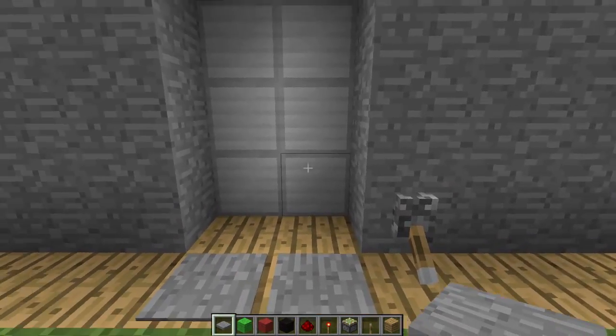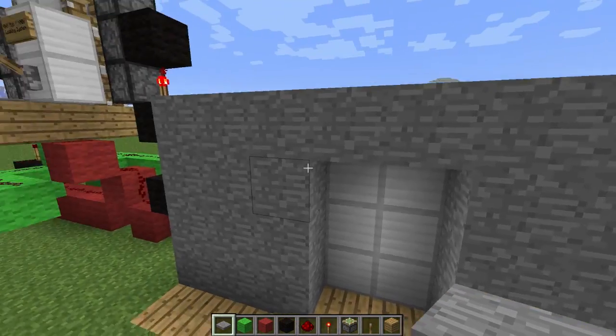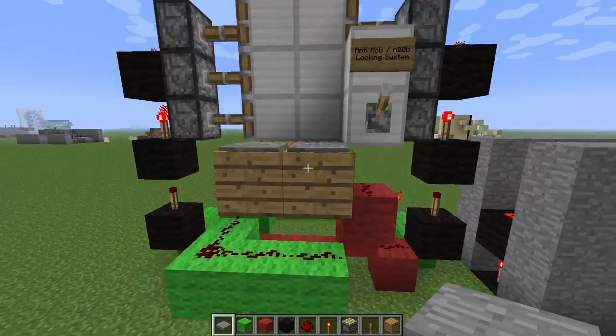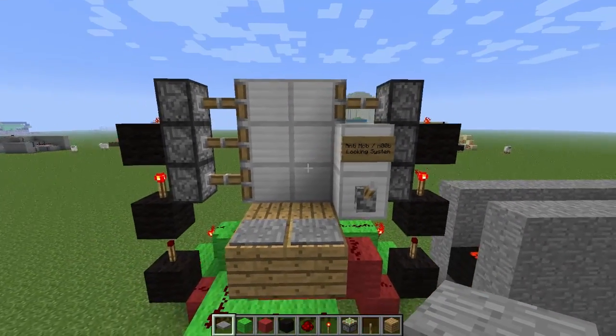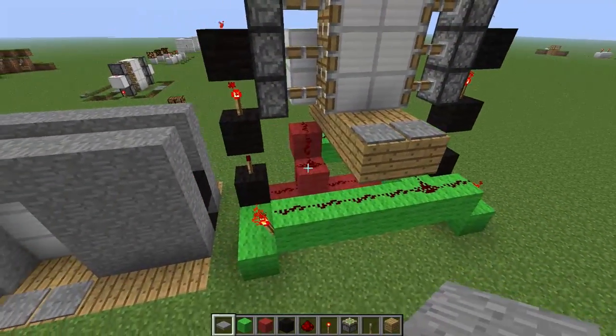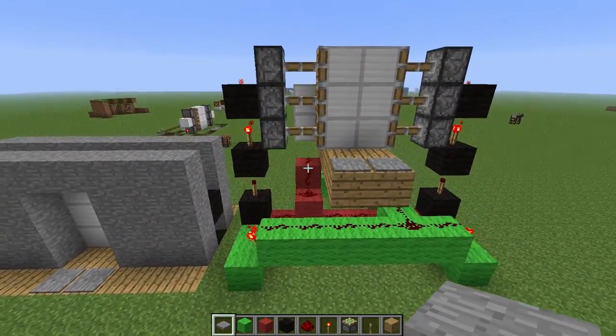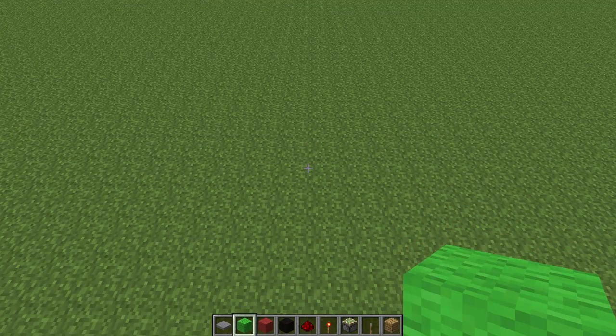So I guess we'll get started. It's pretty easy to make to be honest — it may look a little confusing, but it really isn't. This is it here — I'll just move it above the ground so you can see — it's the anti-mob slash noob locking system. It looks a bit muddled together, but we'll go through it piece by piece. First things first, we're going to start with the green wall, which is our activation circuit in which when you stand on the pressure plates, the redstone doors are activated.